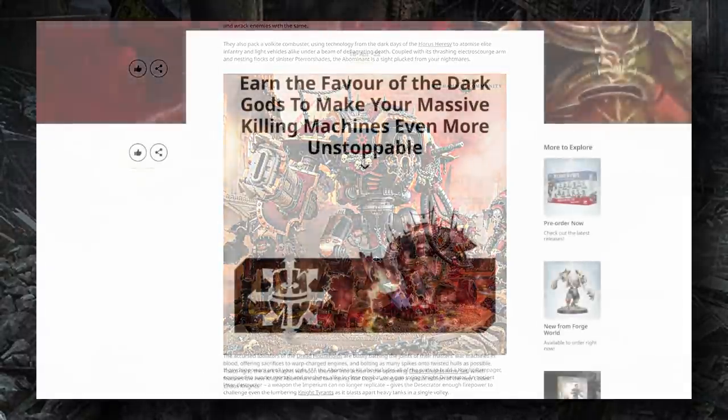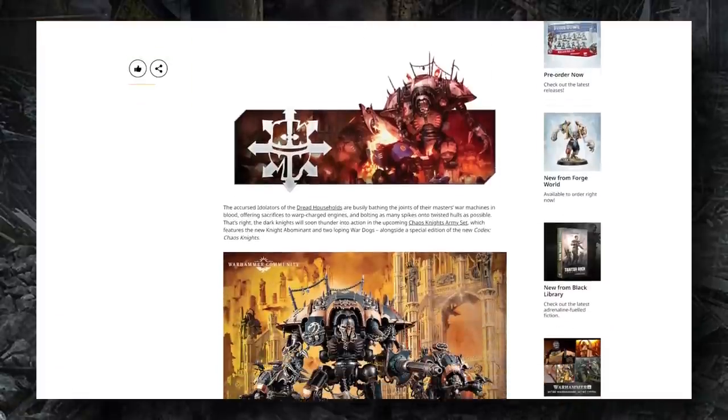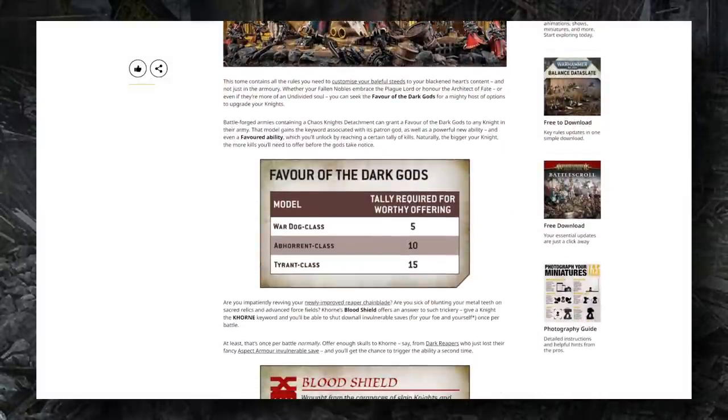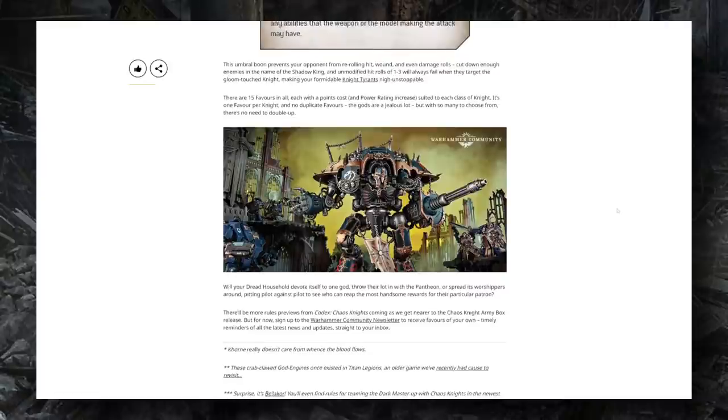The reason this article from April 18th is doing the rounds in the 40K community is that it reveals new chapter command-style upgrades called Favor of the Dark Gods. These are customization abilities available for a points upgrade for each of your knights. There will be a lot of them — the article mentions specific favors for all the different knight chassis, up to 15 in total. This is in addition to heirlooms and warlord traits, so your knights will have a huge number of options to specialize into specific roles.